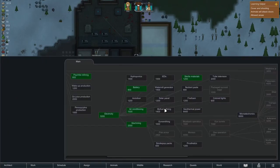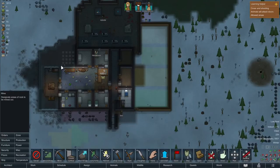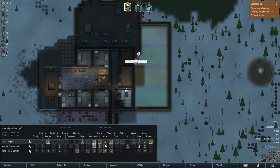Just before midnight, Doc finishes the battery research, so next up is the solar panels. If we get this done before summer we have no need for our wooden generator anymore and we can do a small redesign of the kitchen and freezer area. At the moment, however, we still need it.